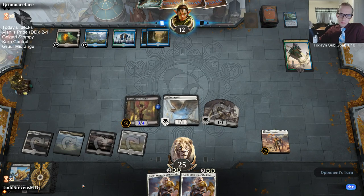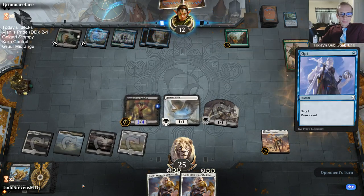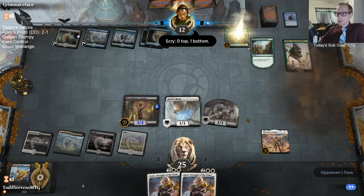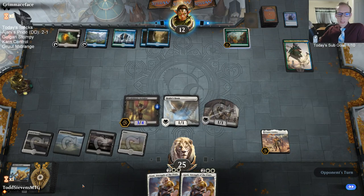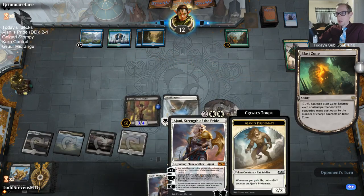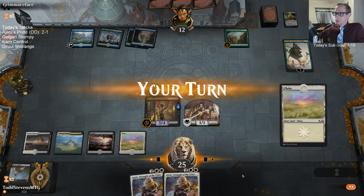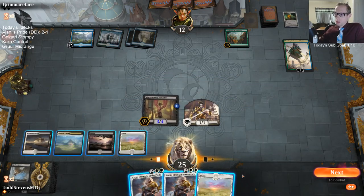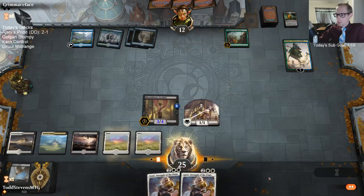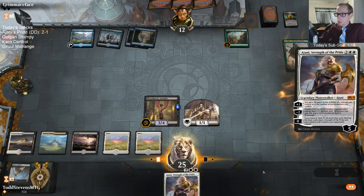I am doing great, Gustavo — thanks for asking. Ajani uses up mythic wildcards for this deck but probably doesn't translate well to other matchups. Our opponent didn't minus — let's see if they minus Tamiyo to grab it back. Do I want a minus or a plus? We gain three, put a counter on the Aerialist, or make a Pride Mate. Probably want to make a Pride Mate.